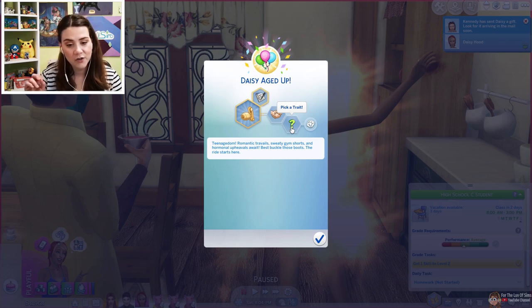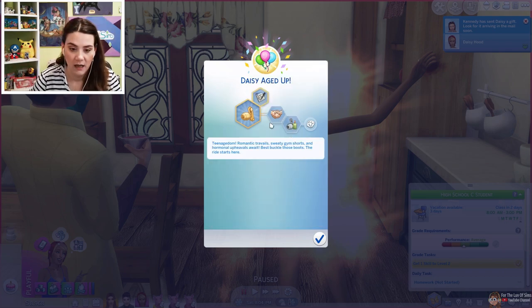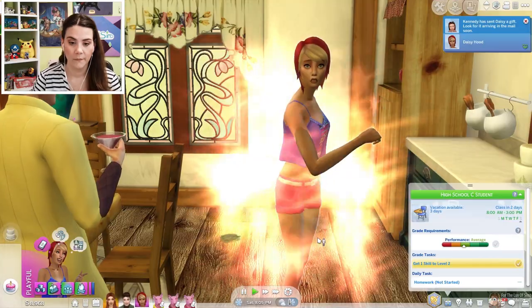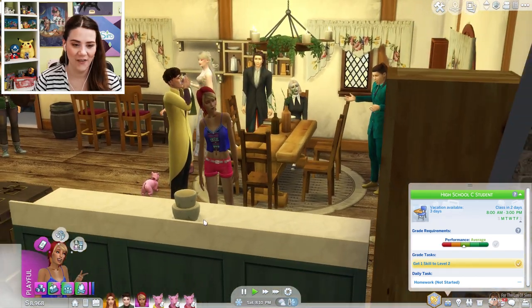We'll try the master maker trait and see how that goes, because the whole point of this generation is her creating her own stuff to sell. As far as traits are concerned, she has the maker trait and she's also outgoing — she likes to talk to people, but she really wants to create her own stuff and sell it. She's very creative that way. She's going to be gorgeous once I get this weird CC off of her.